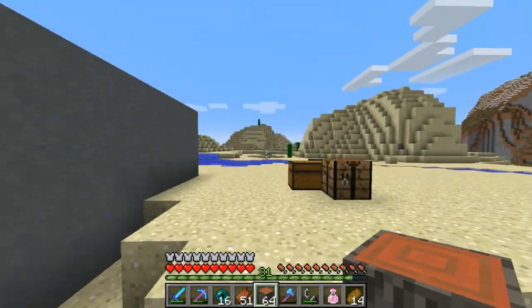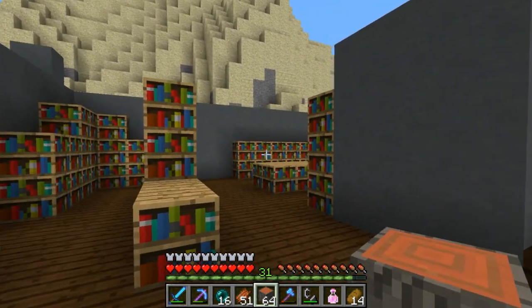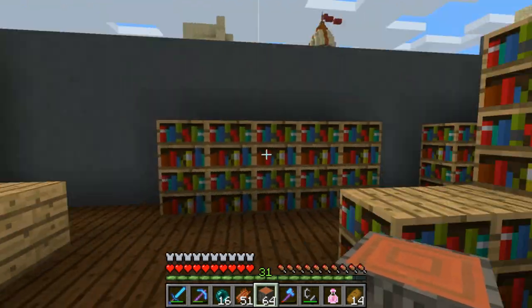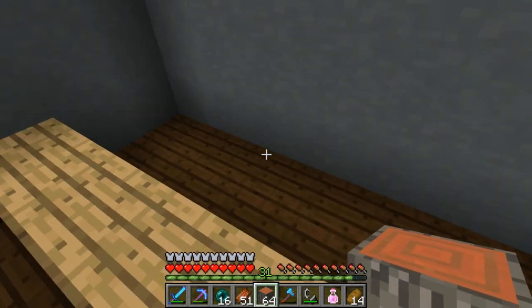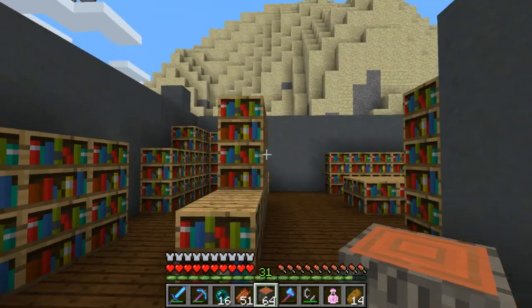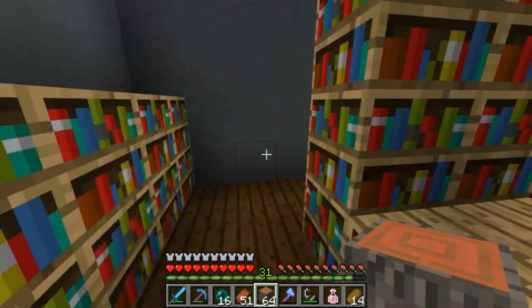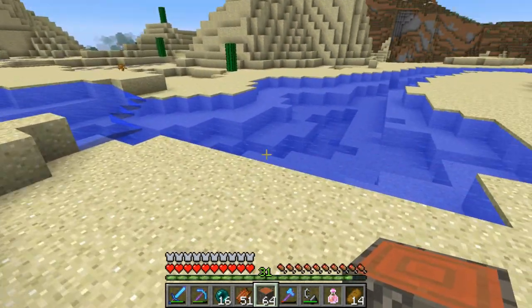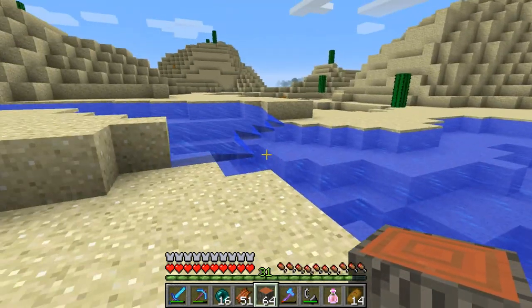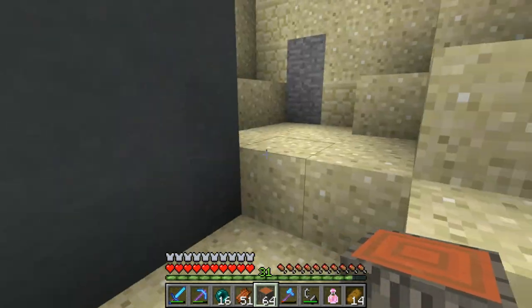The library we've actually already started a little bit during the live stream on Wednesday. You can see we've got some bookshelves in here. We're going to have a little help desk with librarian villagers, as many libraries have. There'll also be a second story with more books. Outside, I want to have a little reading area down here by the river — the idea is you can grab a book from the library and come read next to the soothing flowing river.